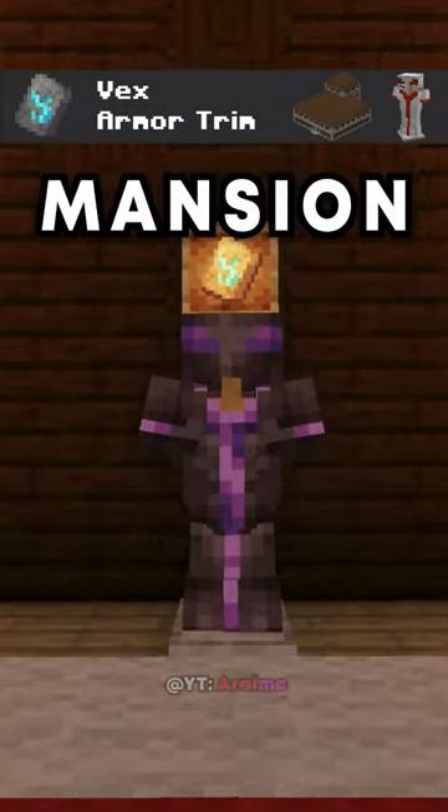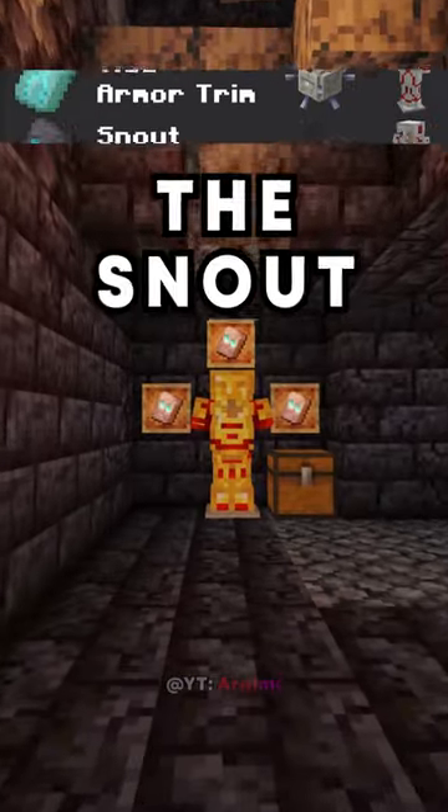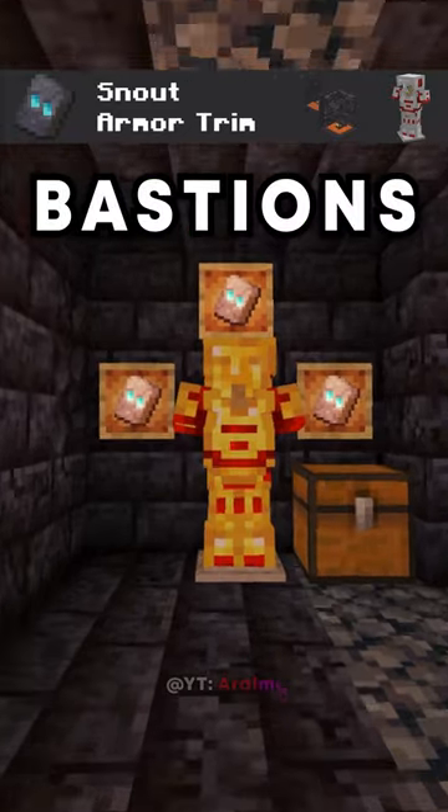The Vex armor trim in Woodland Mansion Chests. The Tide armor trim obtained by killing the Elder Guardian. The Snout armor trim found in Piglin Bastions.